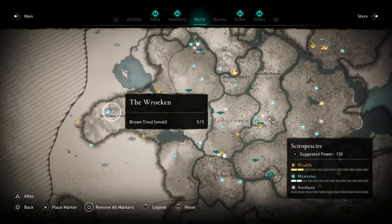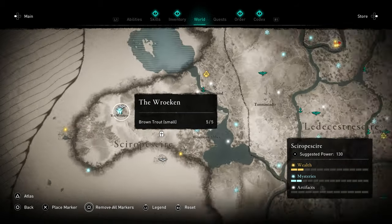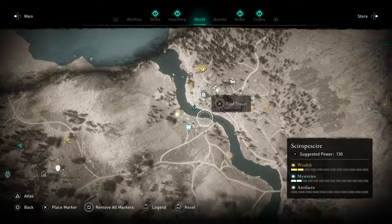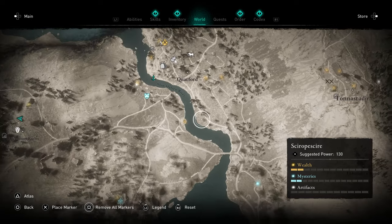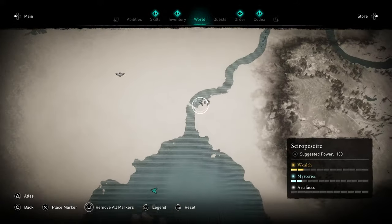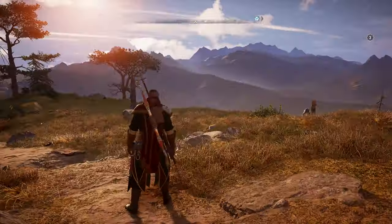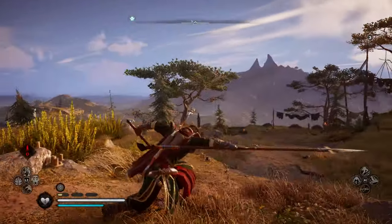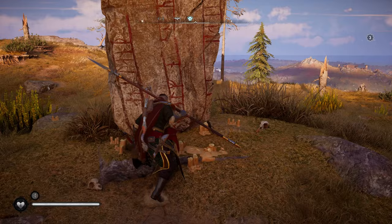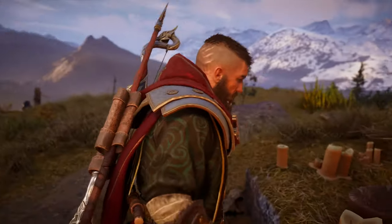This next one is honestly probably the worst one — you're going to require small brown trout. Head over to this area. The best place to fish for them is this river right here, though they're very difficult because most of the time you'll just get bullheads. Another spot is on that river bend just there. I did actually switch to the spear for this one because it's a bit easier to catch brown trout with it. Once you've got them, just make your offering.